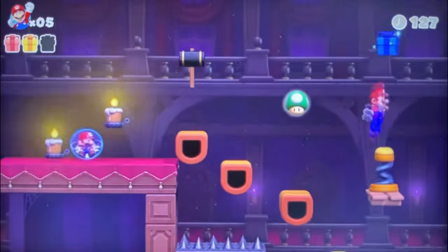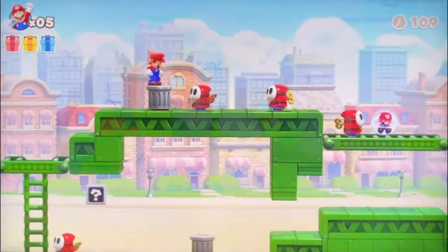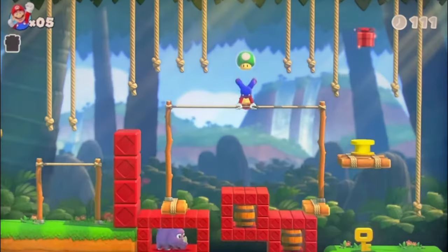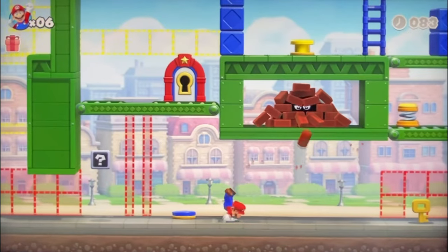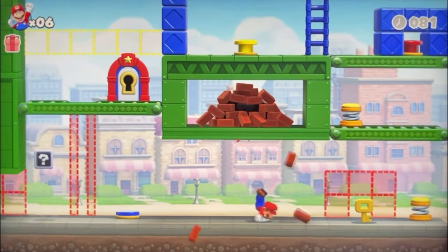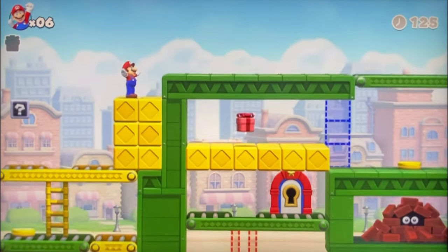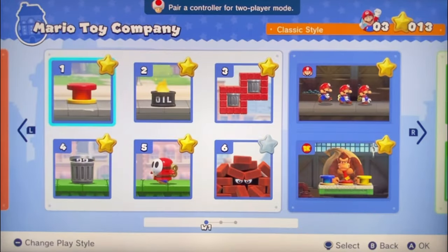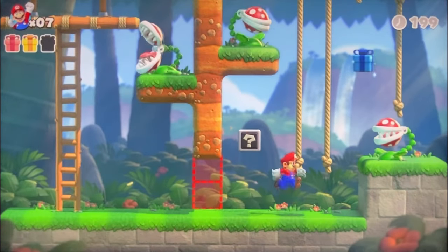There are conveyors, springs, lifts, special enemies, and you can pick up items as well. You can also swing, handstand, backflip, and double jump. Mario has a very wide arrangement of moves in this game, and there are about eight worlds.